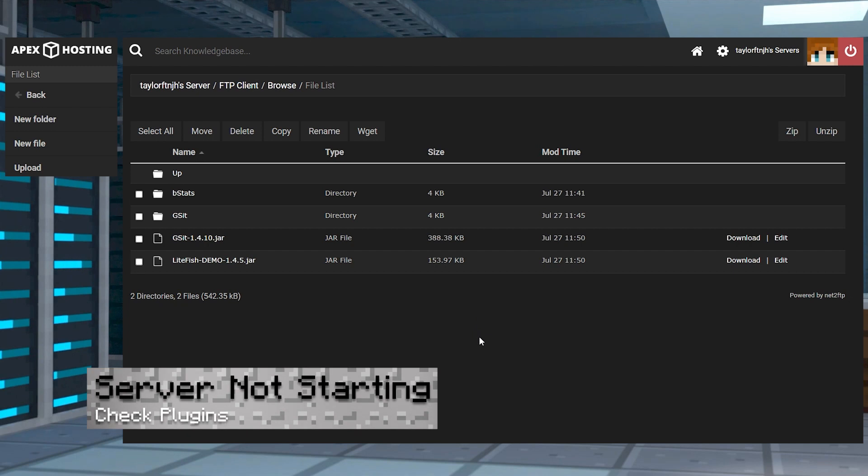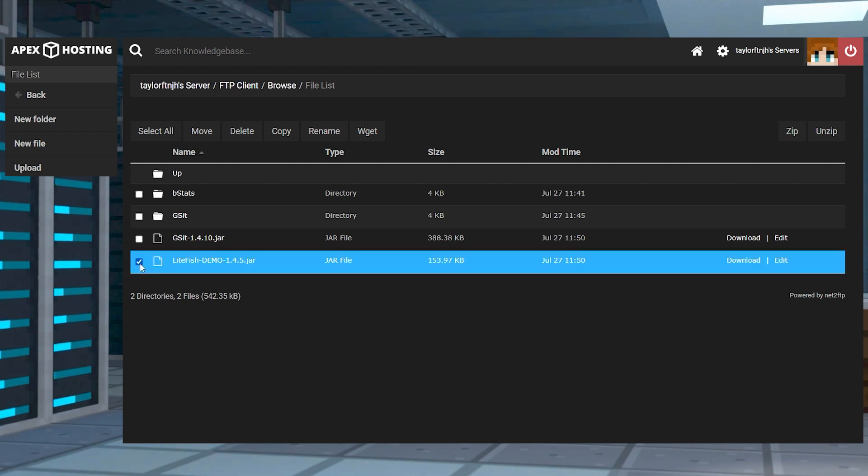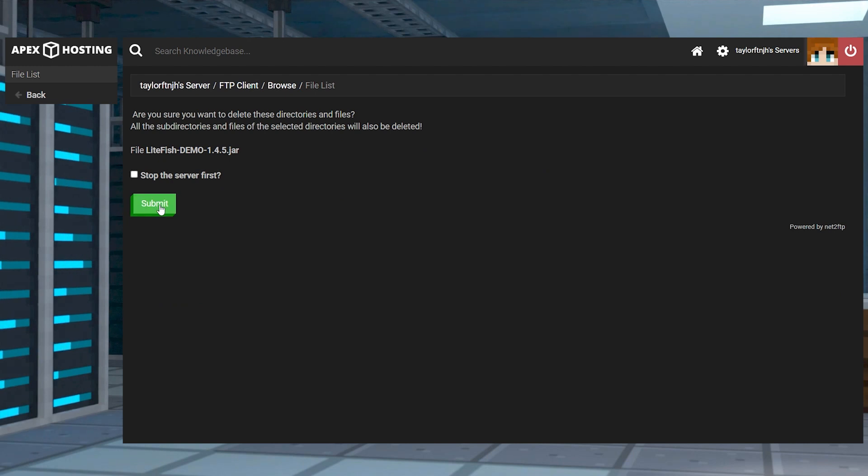If your server isn't starting, it's most likely going to be previously installed plugins that don't work with Folia. Remember that for the time being, most add-ons won't work with the server type, so you might need to remove any old plugins and make sure only tested ones are used.